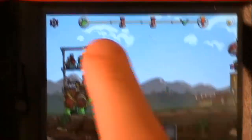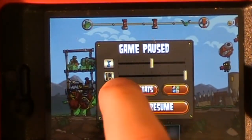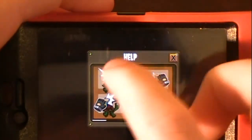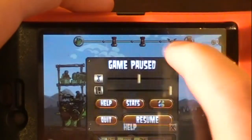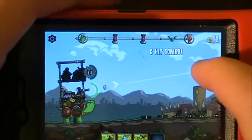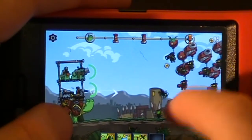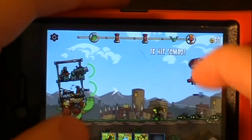The controls are pretty simple. Let me show you on the help screen — you can go either one-handed or two-handed. Basically you drag to your enemy or tap on your enemy to kill them. You hold on your turtle for it to move, and enemies come at you from both the ground and the top.